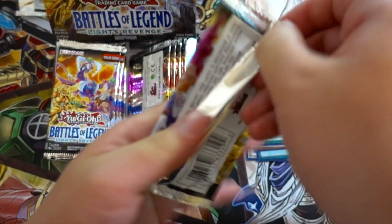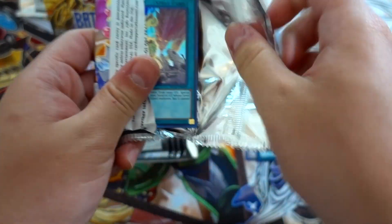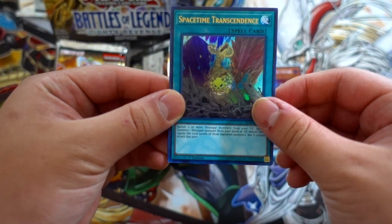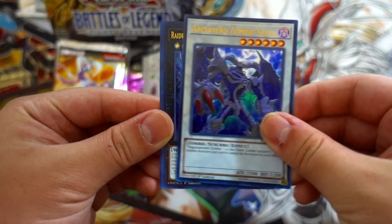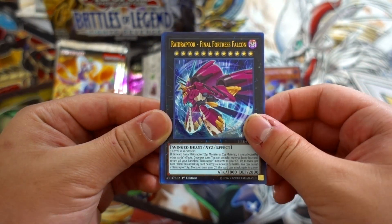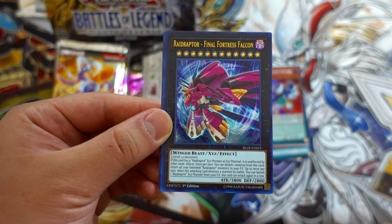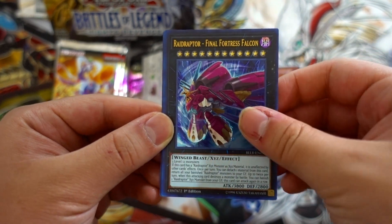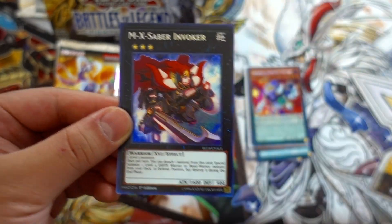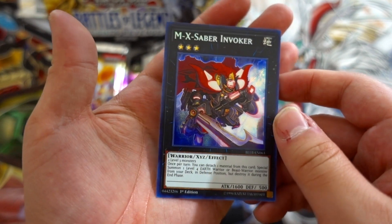Going to the next pack — I hope we get Double Noxius and Double Tamer Editor; I need those cards for my Gladiator Beast deck. We get Archfiend Zombie Skull, Final Fortress Falcon, Felice Lightsworn Archer, and MX-Saber Invoker — nice, really good card.